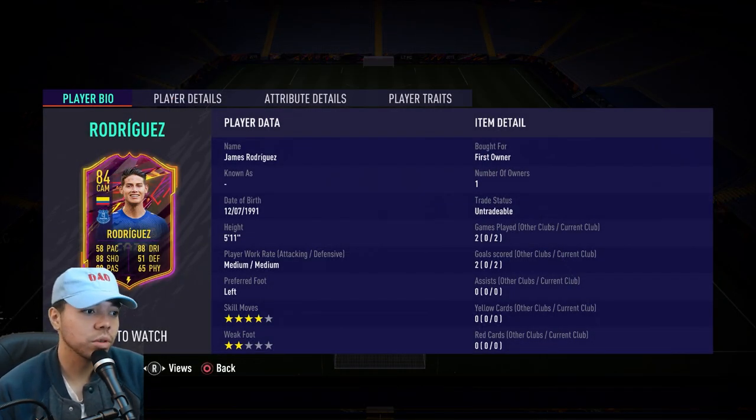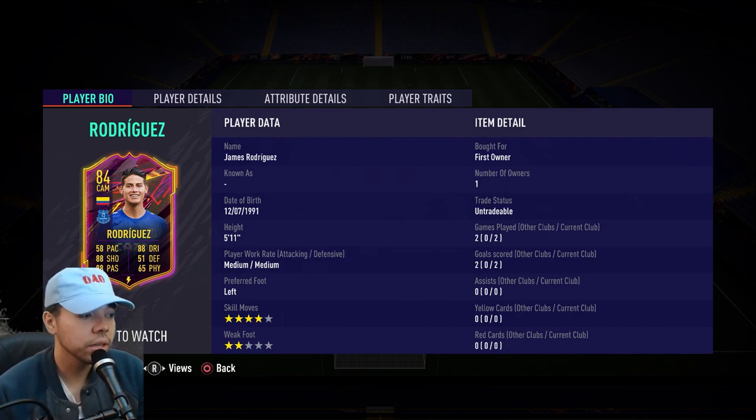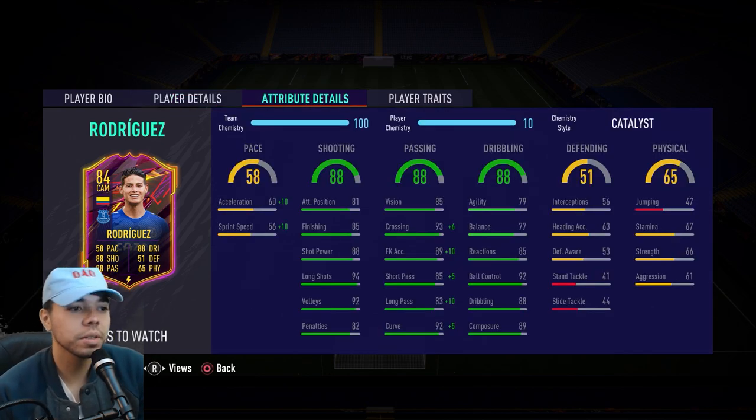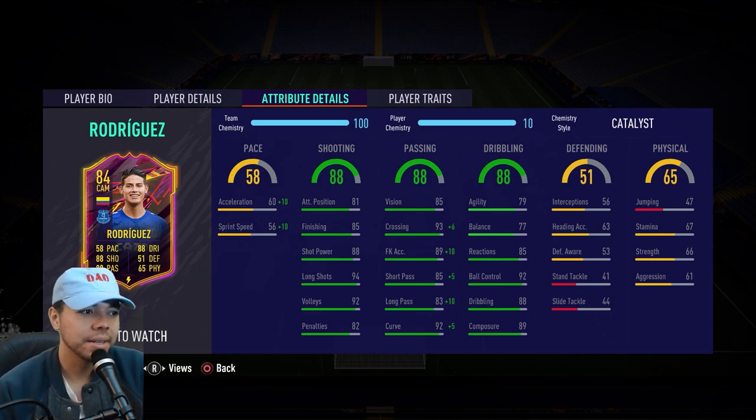So you can see I've already played two games with him and scored two goals. It's a pretty good card, but we have to go full in-depth. Looking at the face stats: triple 88, which is so great, but also a 58 which is kinda bad because it's pace. Looking at his attribute details — really good shooting, passing and dribbling; physical is bad; defending, who cares, he's an attacking mid; pace, kinda bad. Now we are putting Catalyst — or maybe Engine, I'm working through it myself. Pace goes up to 70 and 66 respectively. Passing goes up: 99 crossing, 99 free kick accuracy, 99 short pass, 93 long pass, 97 curve.